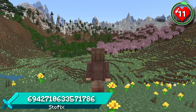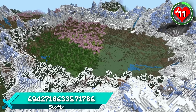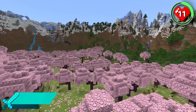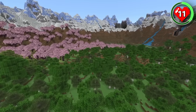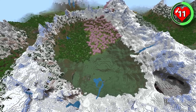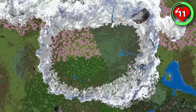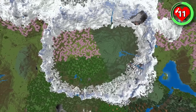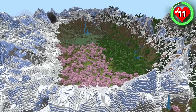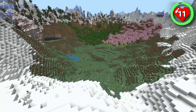Up next is a Minecraft spawn that couldn't be more picturesque. You spawn in a giant mountain dome full of flower-filled meadows, a cherry grove and a large mixed forest. If you were to build here, you'd never want to leave. With four different wood types and so much space for building, you've got a giant blank canvas that will help bring your Minecraft spawn to life. All it needs is a touch of your imagination. What would you build in this beautiful location?